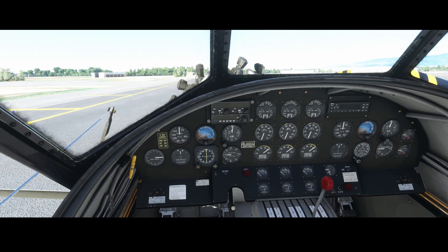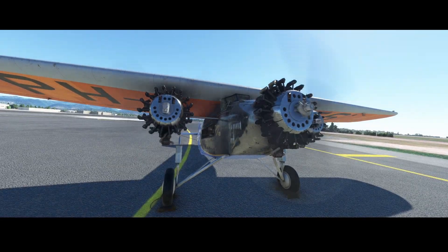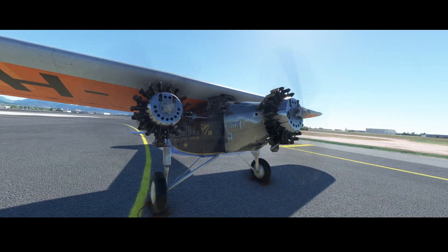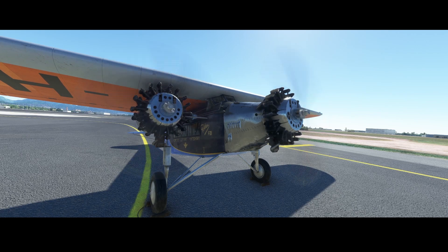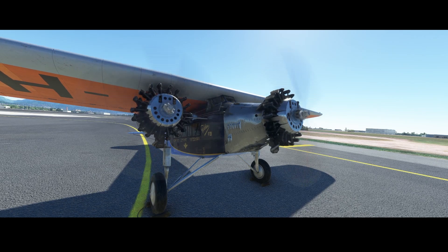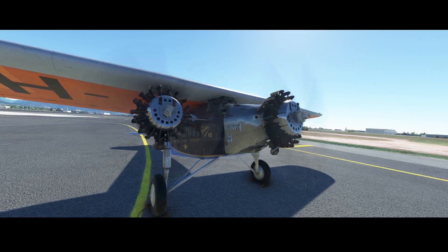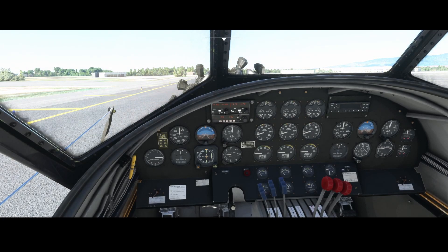Let's start the engines — I'm going to do it the quick way. I'll create a different video on how to manually start the engines. Let's go outside and enjoy the sound of the engines. They're now running, I would say, on speed. Let's go back inside. You can see that everything is working — the navigation radio and the communication radio are working, so you can still use the modern navigation systems to manage this aircraft.